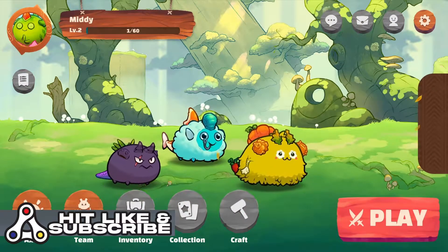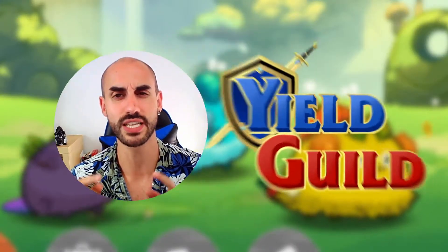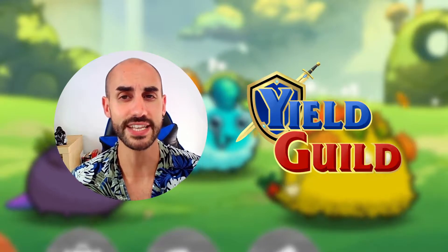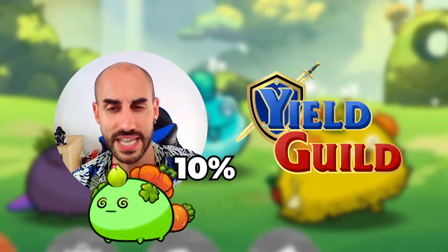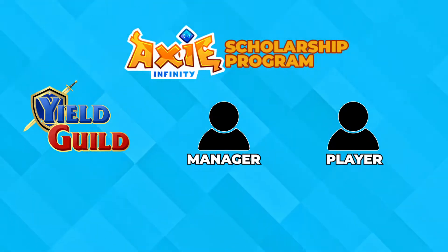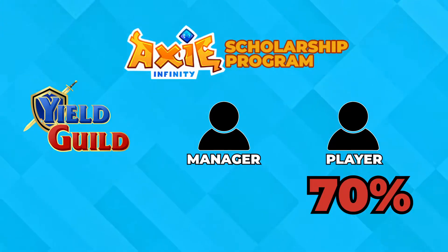But you don't want to spend money on those expensive Axie NFTs. So what you do is go to YGG, apply for a scholarship, and then you'll get Axies lent to you. You'll have to give back a percentage to YGG, and in the example of Axie Infinity, you'll get 70% of what you make inside the game in the form of cryptocurrency.